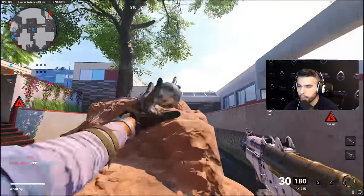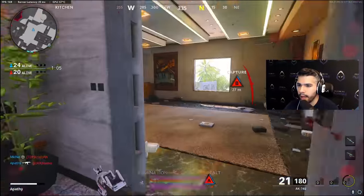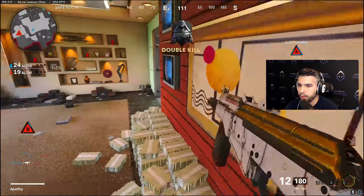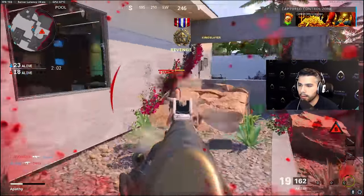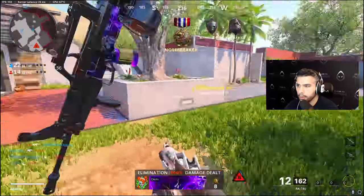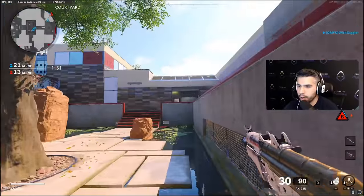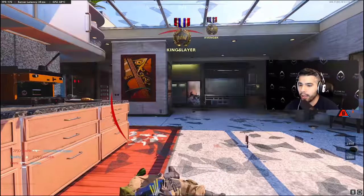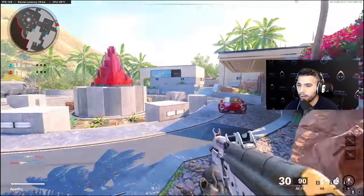My teammate died — that's four dead. They might be getting a basketball spawn here, which they are. Basically you spawn basketball, back jungle, or laundry. Since my teammates are influencing the left side of the map, they get the basketball spawn. Nice little jump shot two-piece there. Now they should spawn back jungle. Go for the fort. Big thing to know in control: obviously you're trying to do the objective, but kills are very important.